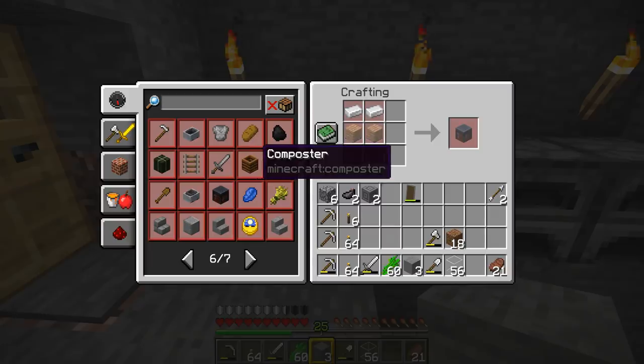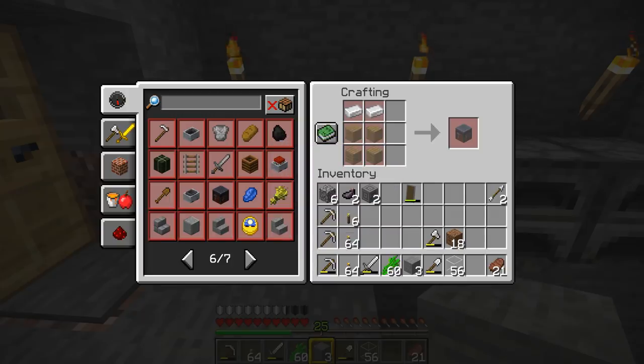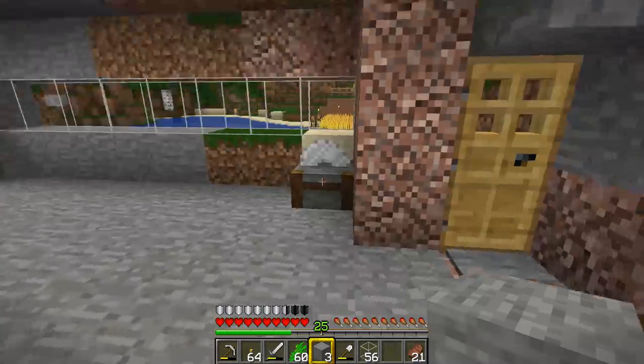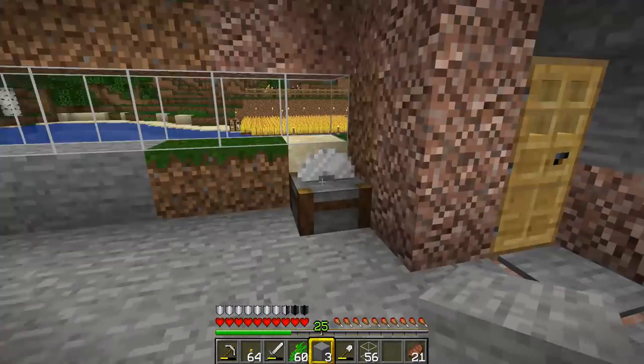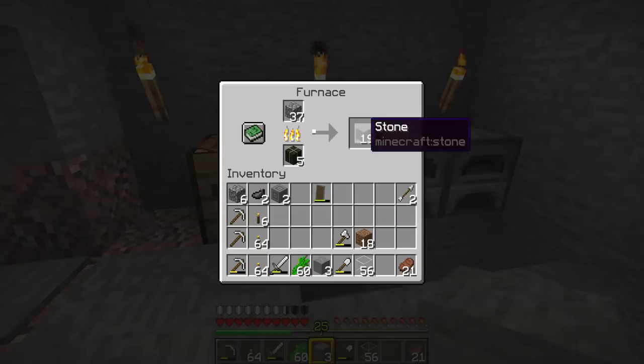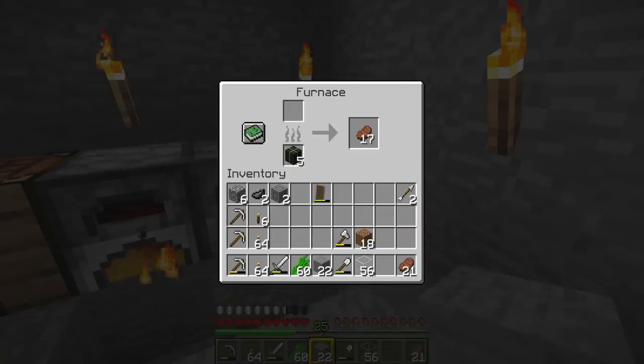The next one: composters. You can't really interact with composters to make anything from them right now, but we will be using a composter over by the farm later. In order to make the next workstation, we're going to have to smelt up some stone — we need to turn some stone into some different kinds of stone.